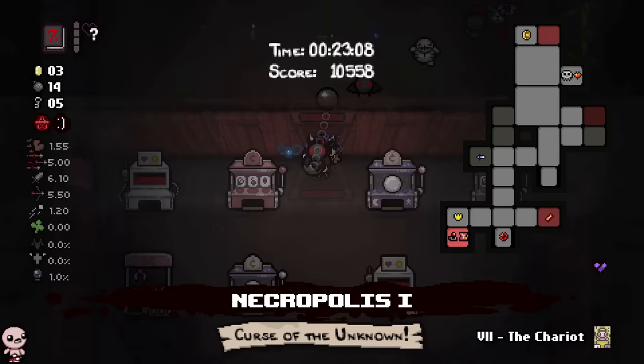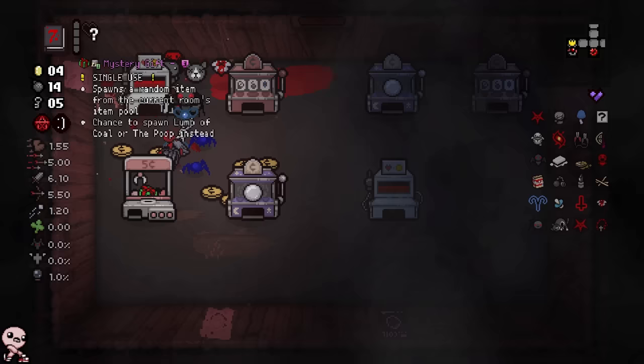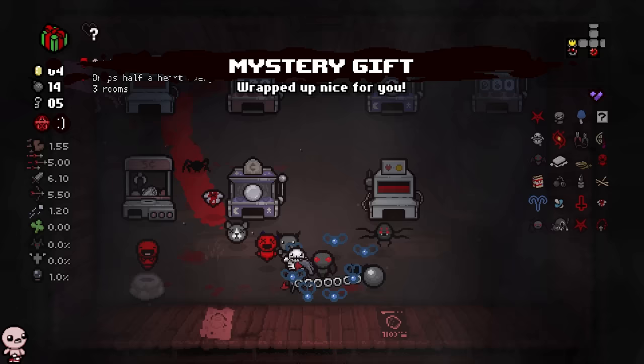Let's farm some money with this Chariot card we got from Book of Sin. Maybe I can land a Mystery Gift this time. Pick up the coins before it spawns, and then I get rid of my Book of Sin because I completely forgot this weird TM Trainer mechanic.